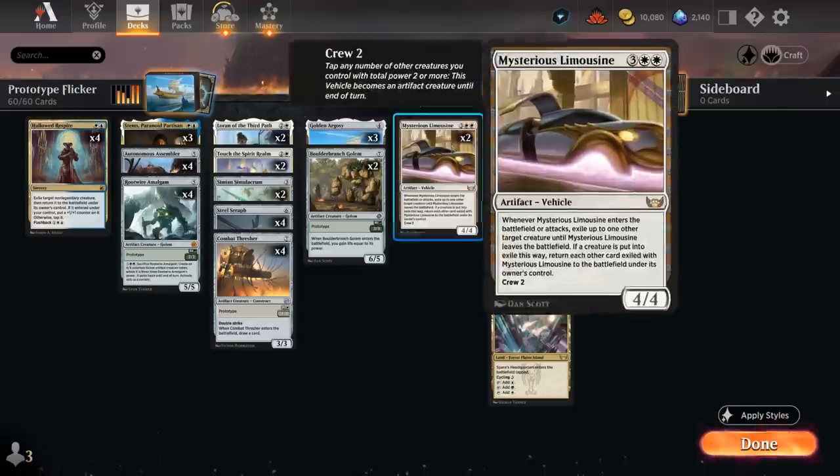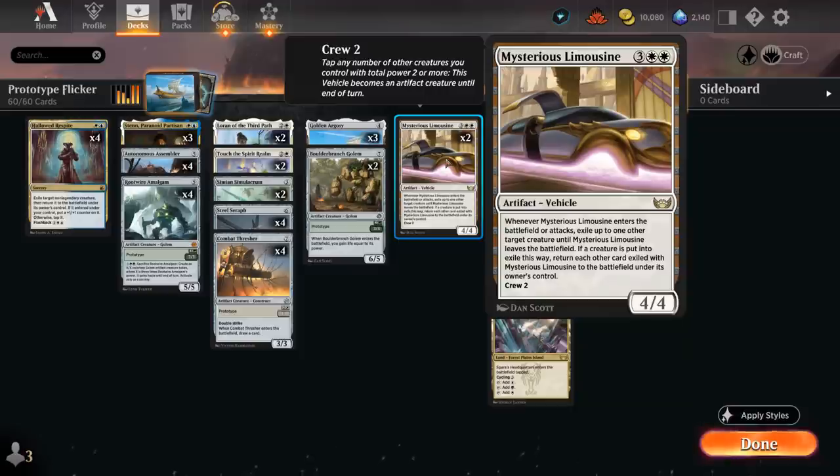We also have two copies of the Mysterious Limousine, which is pretty useful as it can exile opposing creatures and just be used as removal on a 4/4 vehicle with a crew cost of two. Every time we exile a new creature with the Limousine, the previous ones come back to the battlefield. So we could also exile our own creatures with the Limousine, and when it attacks on the following turn we can bring them back in their transformed forms or re-enable an enter-the-battlefield ability.